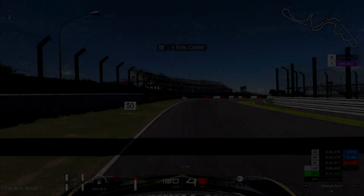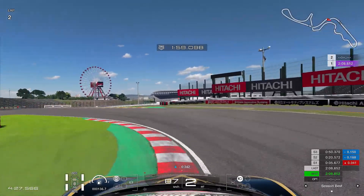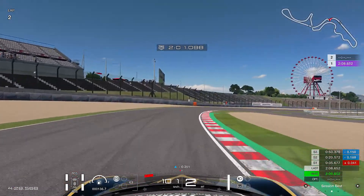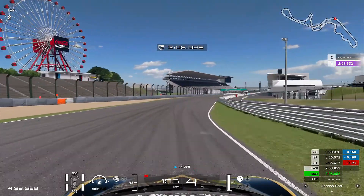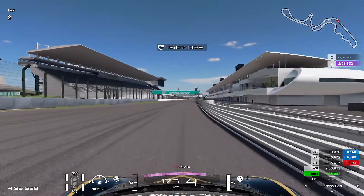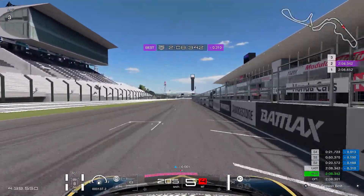Hey guys, welcome back. Today I'm bringing you a lap guide for Suzuka, which is today's manufacturer series race. It's a group 4 race, so I'm using my Ferrari 458 Italia — it's a really good car for this track and handles really nice.